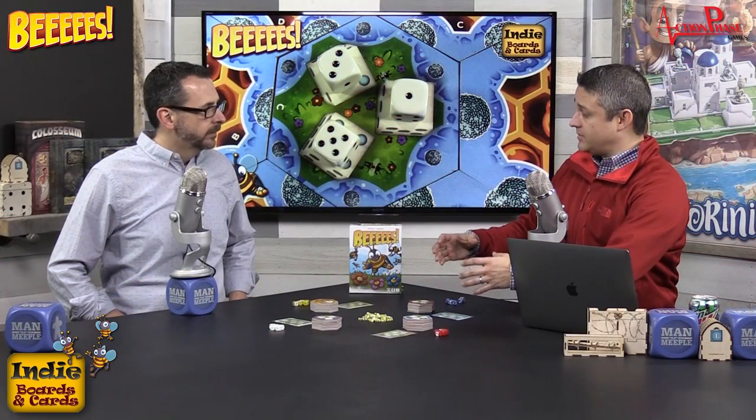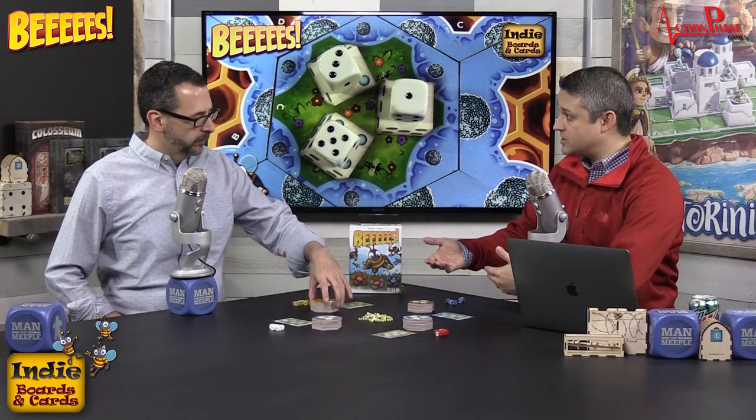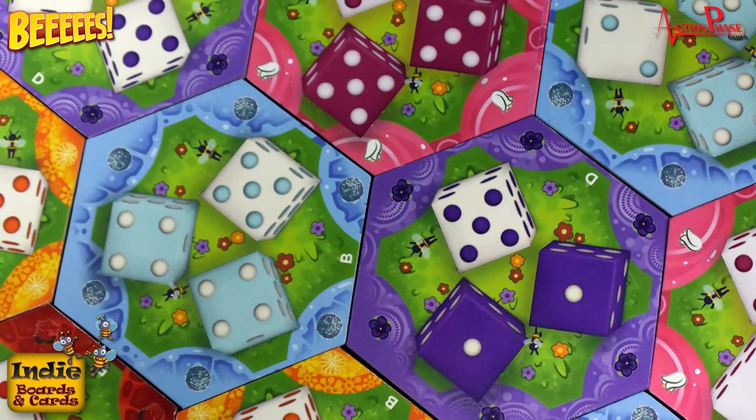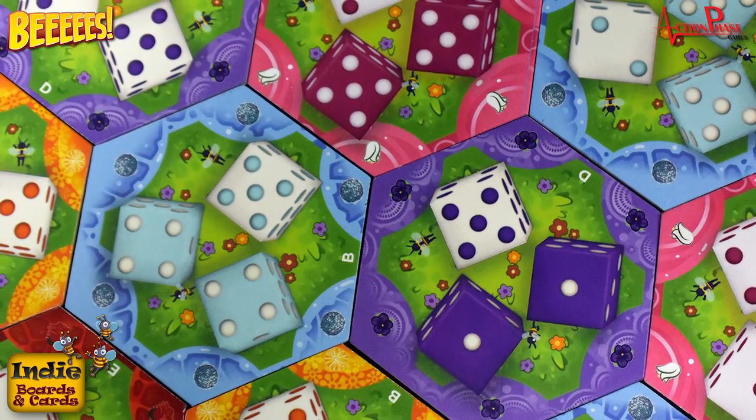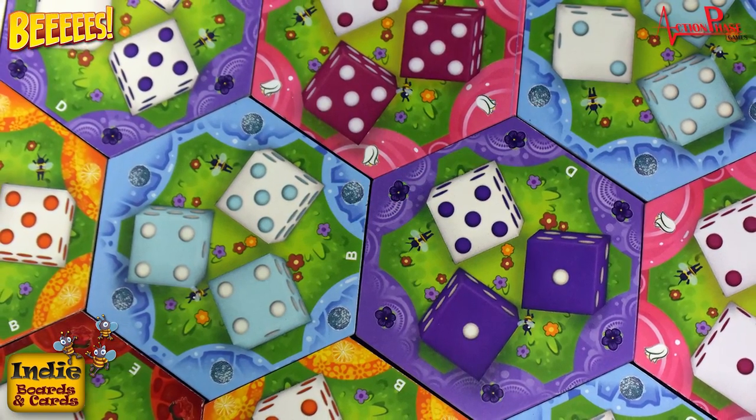Each player will have a stack of tiles in front of them. Those tiles represent flowers on one side and honeycombs on the other side. Each flower side has three die facings. Some are singular, where a single die can be placed solo. Others are group dice, requiring three dice at once or two dice of the same type to activate them.